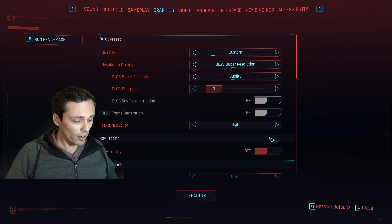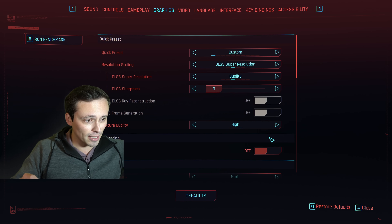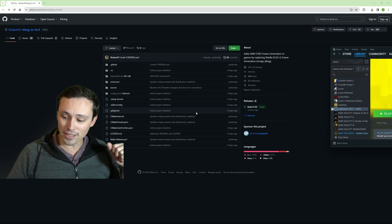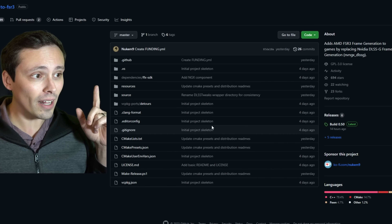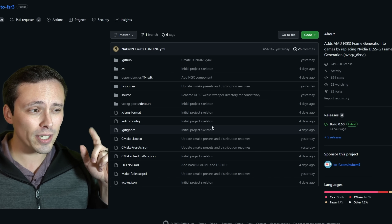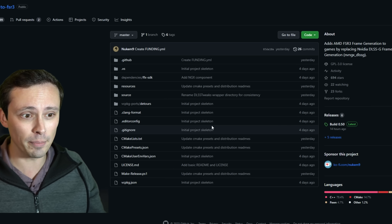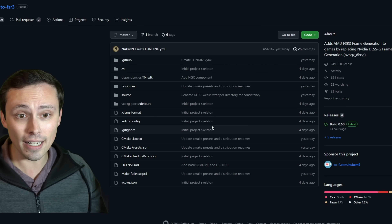So what are we doing? First, I'm going to quit out of the game. I'll have this link in the video description. There are a number of mods claiming to do this right now. The one I have tried is free — some of them have been paid. This is from Nukem9 on GitHub, and the most recent update is build 0.5, so this is currently pretty new, a work in progress.